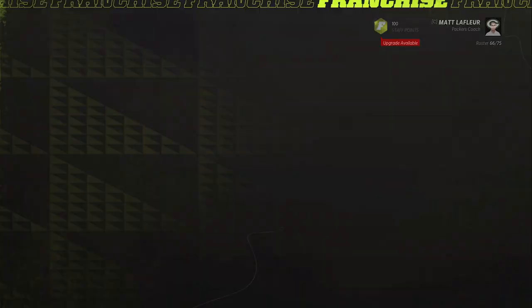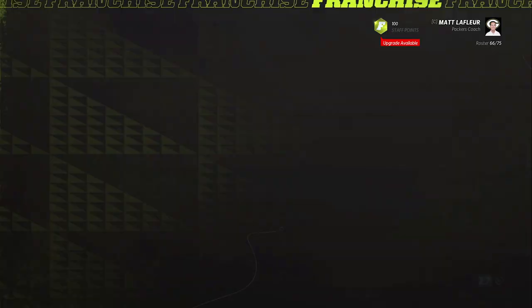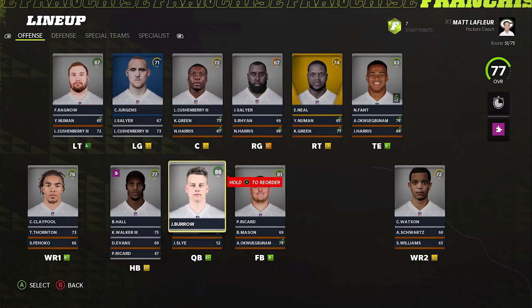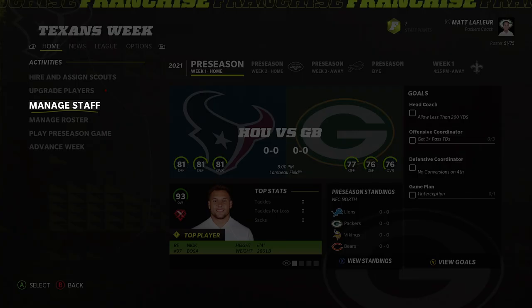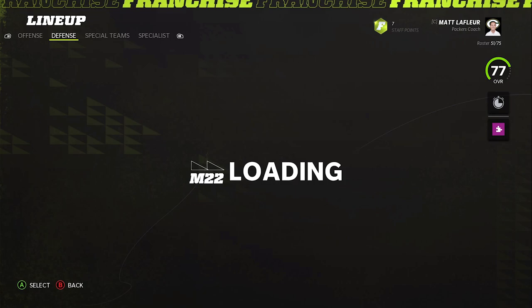Jack Fox is technically the best punter because he's a superstar. Another weird thing is fullback goes completely undrafted. Ricard is probably the best guy for pure user, but for pure long-term, Ben Mason's probably the best choice — you could grab both, pay two fullbacks, wait until Ricard's no longer usable and Ben Mason is there for another eight plus years. Our overall is a little on the lower side, but a 77 overall for pretty much all-star or better players is pretty solid.